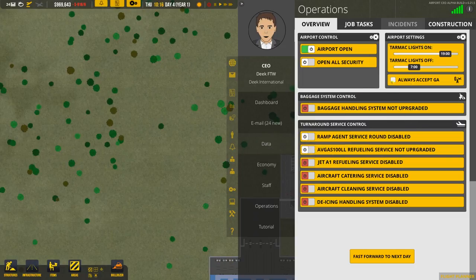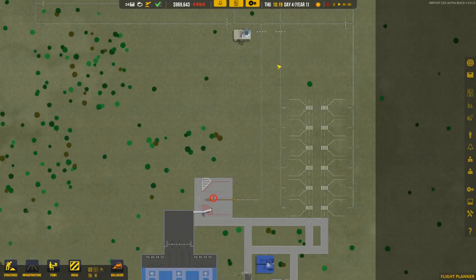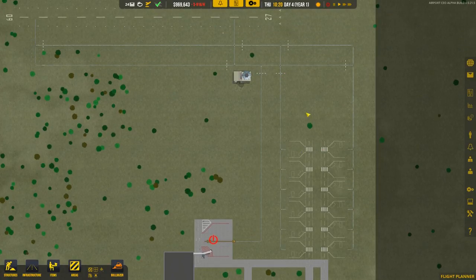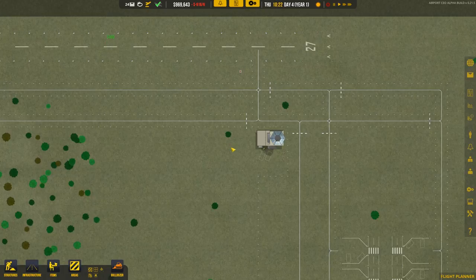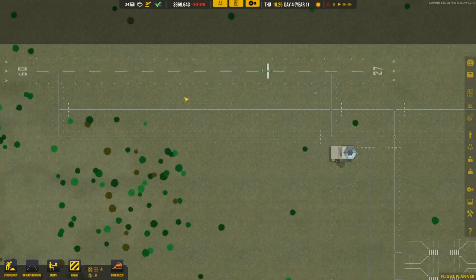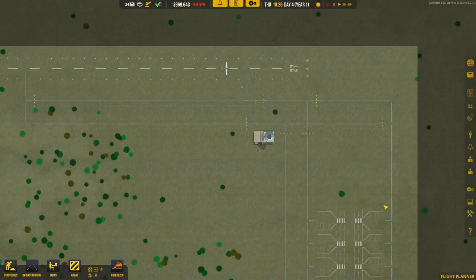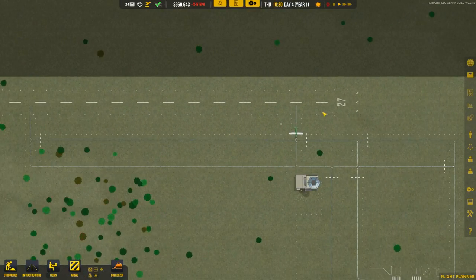What we're going to do is always accept general aviation so any time a plane requests to land it'll just be allowed in if there's space. Yes, the tower will do its thing — I honestly don't know if the tower is doing anything. Finally we got a plane — that was completely my fault, everything was hooked up properly, we just weren't open for business. Now we are and we have planes coming in.